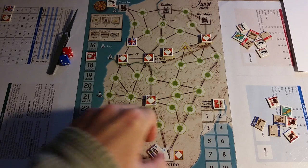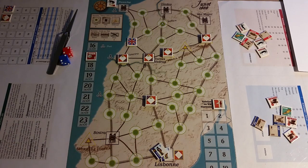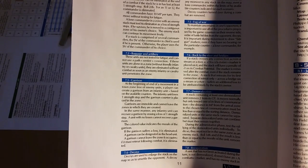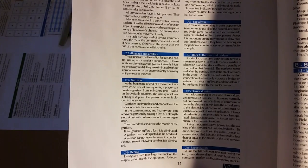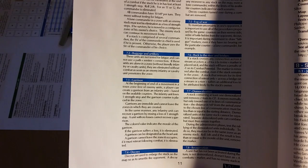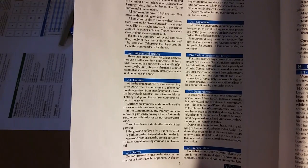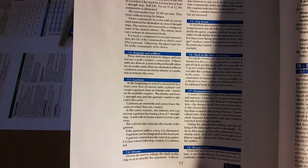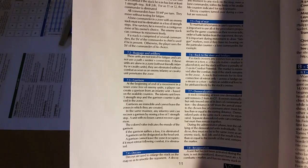Reviewing friendly forces: down in Lisbon I have two garrison units with morale three — one-step units. I'm going to review the garrison rule, section 7.3 under special cases. At the beginning or end of movement in a town zone free of enemy units, a player can create a garrison from an infantry unit based on available counters. The infantry unit loses one strength step and the garrison counter is placed in the zone. I think I've been playing this wrong — I'll take care of that right now.